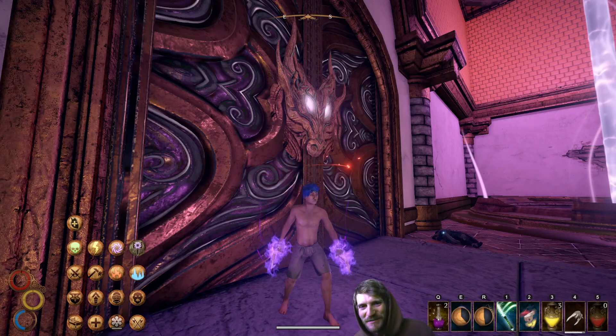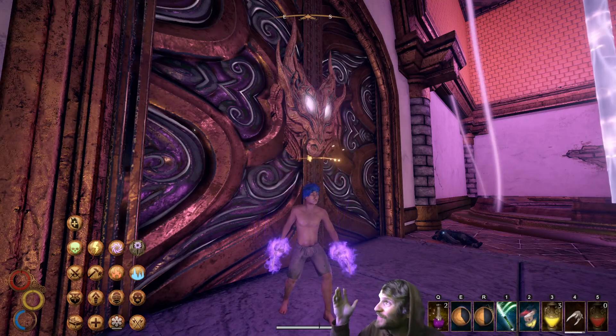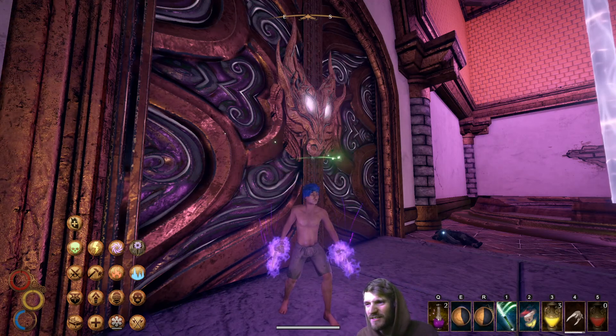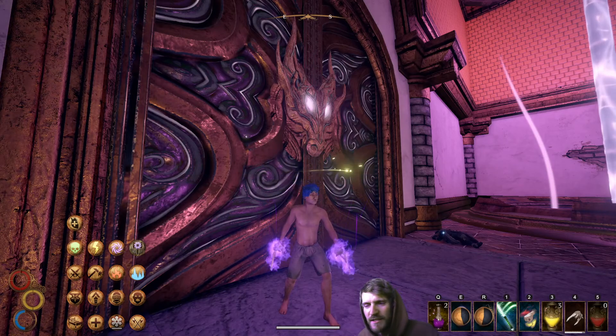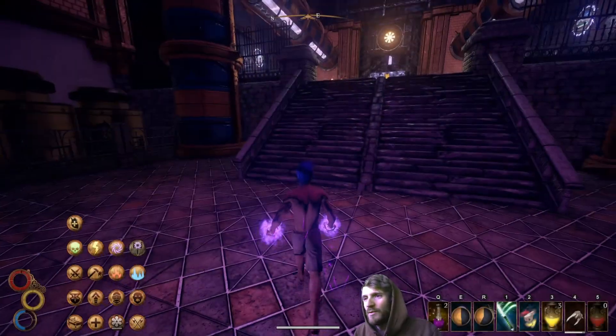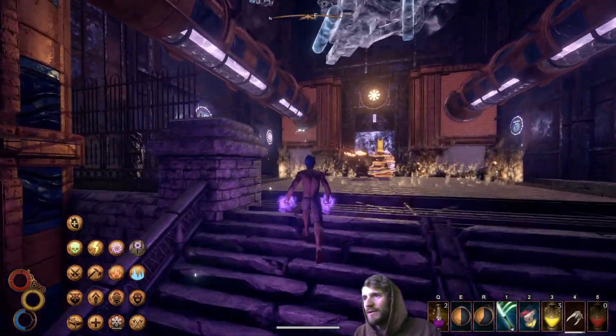Greetings friend! Here we are playing Outward. Got Comforts here, ready to go up against the Rust Lich. I'm going primal — no armor, just shorts and fangs. Got them varnished up. We're all buffed up with our boons, ready to go.